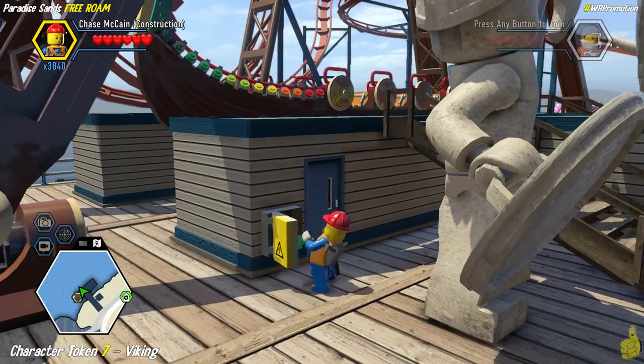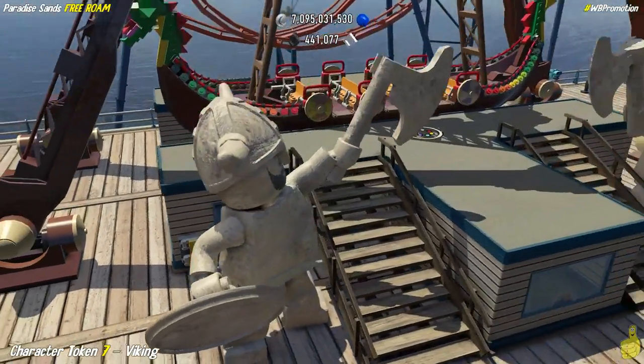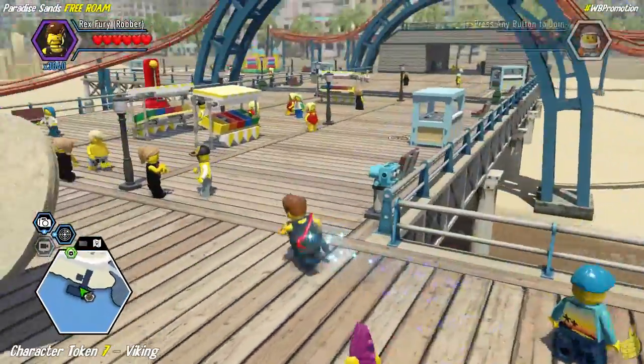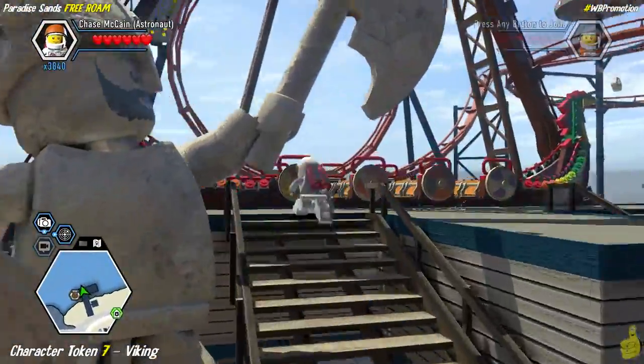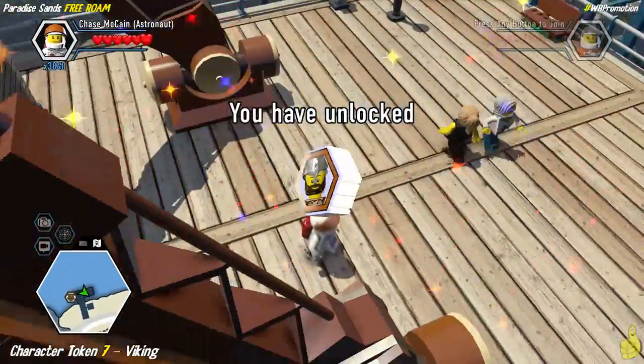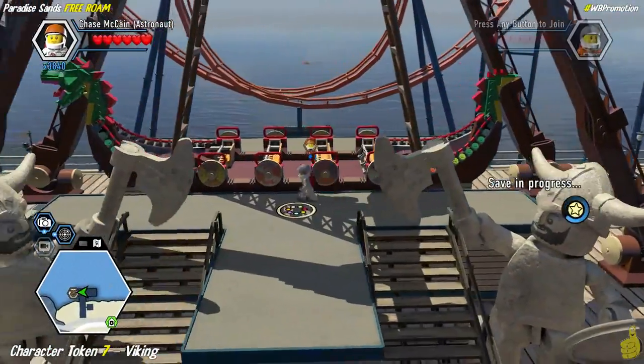It's hammer time right below the old Viking ride here that sways back and forth. There is a fuse box on the left-hand side. Once we activate that, a character token pops up on the high right side. Now it wants you to ride the ride, but I was just curious — what happens if I use my jet pack and fly out there? I had enough juice to get that character token. So we got the Viking character token officially in our arsenal now.